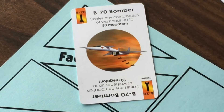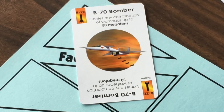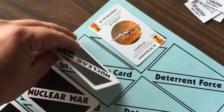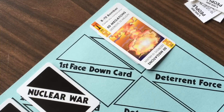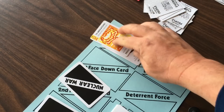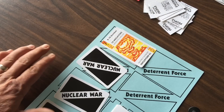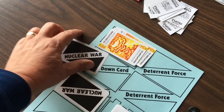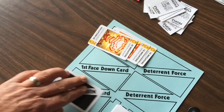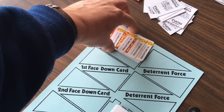Let's briefly touch on the B-70 bomber and a special ability that it has. It can carry any combination of warheads up to 50 megatons. If you want, you could use it in a more conventional method and pair the B-70 up with a 50 megaton warhead, drop it all at once on a single opponent, and then the B-70 is used — it's done. Or I can drop 10 megatons on one player, and then on my next turn, rather than launching a new delivery system, drop another 10 megatons on another player. I can spread the 50 megatons out however I want before that B-70 is finished making its attacks.